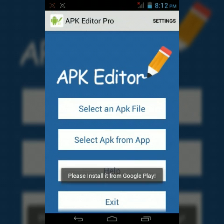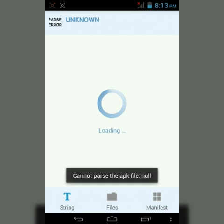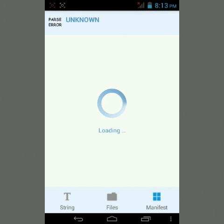First, click that one, then click 'Select an APK file'. Here is Android 2.3 and you have to click it. Click 'Full Edit', then click 'Manifest'. And then it starts loading — oh my goodness, come on.